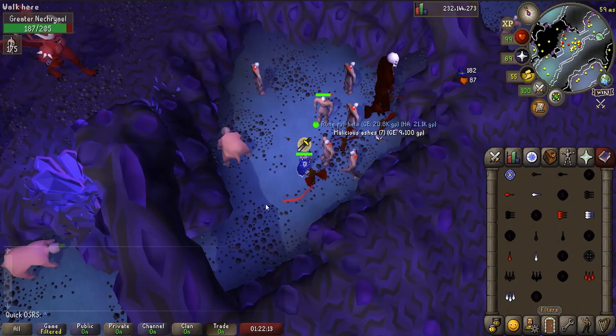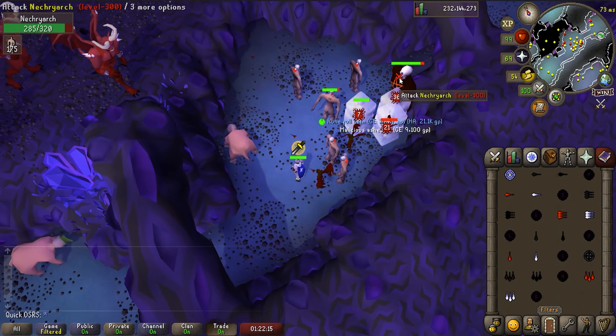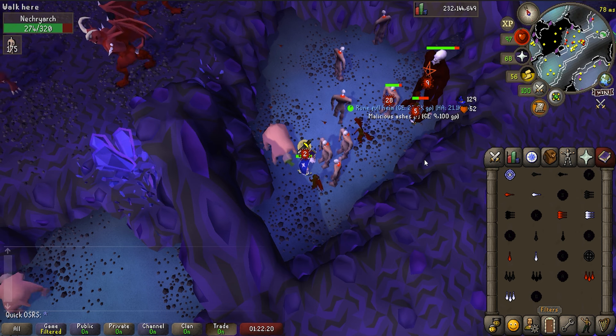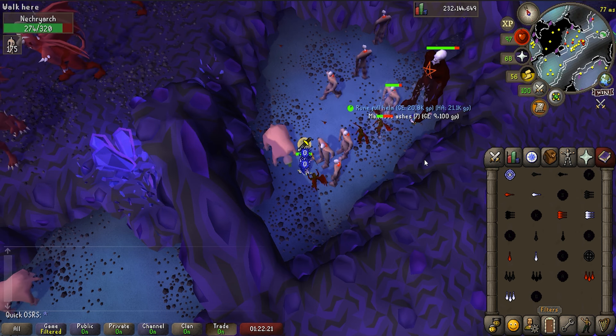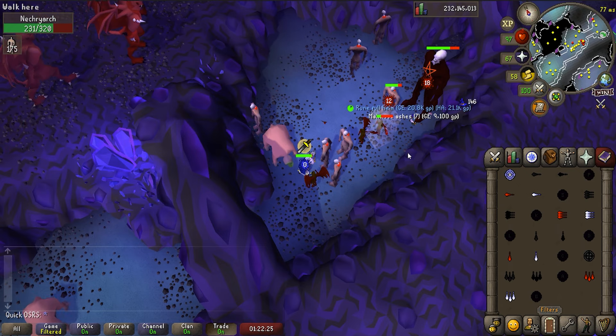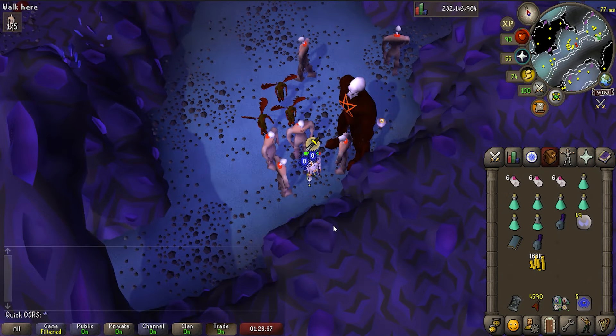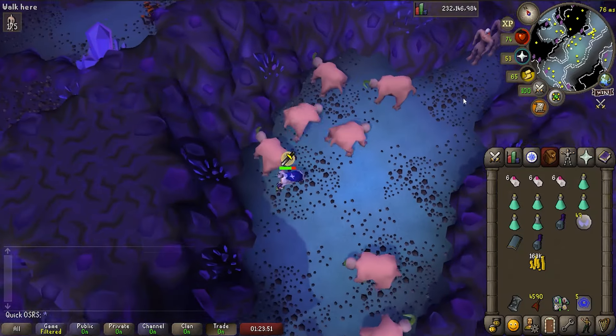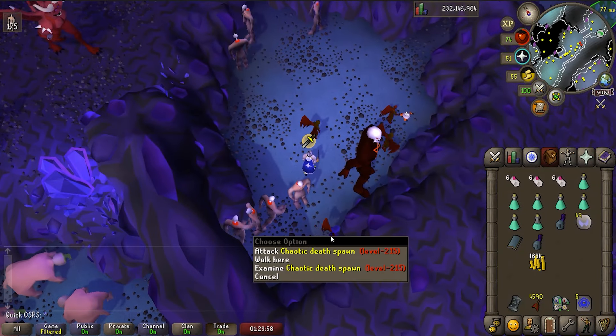You want to be careful when a Necriarch spawns. If this guy hits you in melee range, he has a chance to summon some death spawns that will absolutely wreck you. The best way to deal with him is to freeze him, get him stuck behind a wall or another Abyssal, and safe-spot him. If he does manage to get to you and summons his spawns, just run a screen away and back and they'll be unaggressive to you as long as you don't attack them again.